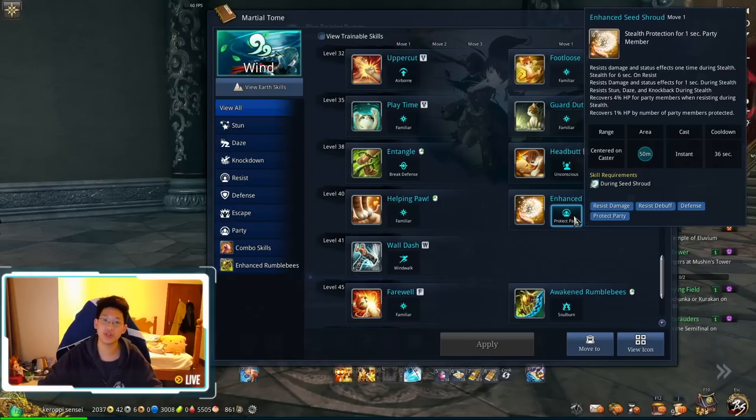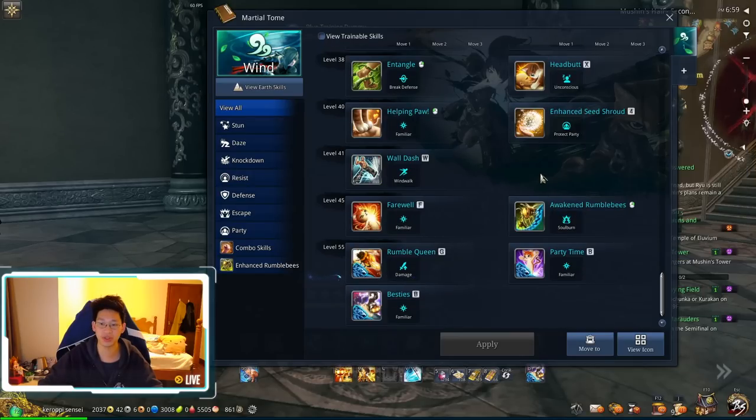Even better is that your entire party, the moment they get stealth, gets 4% of their health back. It also recovers one extra percent per additional person you stealth. So if you stealth six people you get 6%; if you stealth five people you get an extra 5%, which is great.